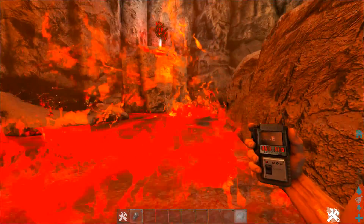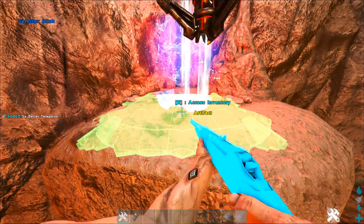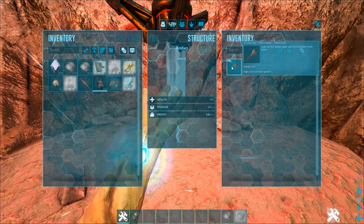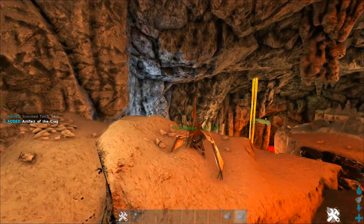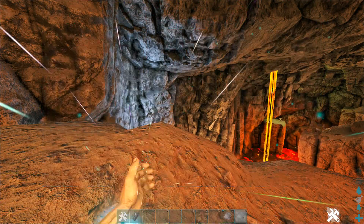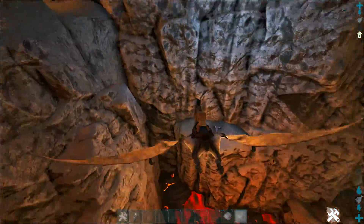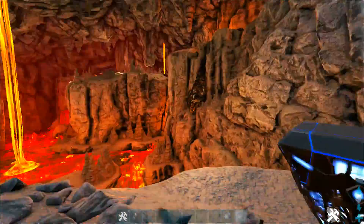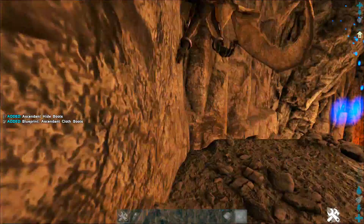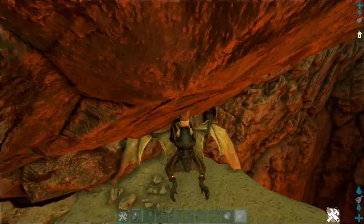You can build in here as shown with the teleporter. There's a supply drop right here too, and this can be a really cool place to turn into a base or build outside of it for accessibility. I'll grab these drops to see what the potential loot is like.